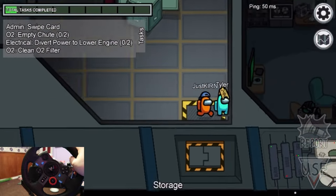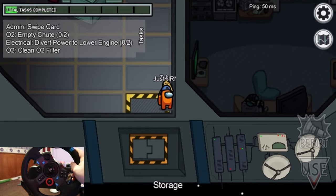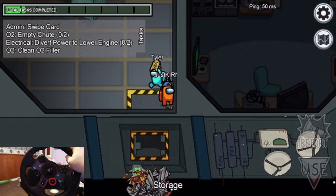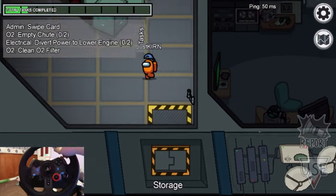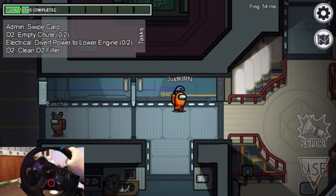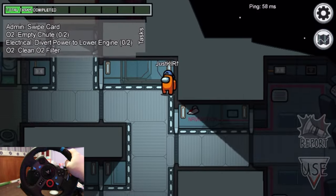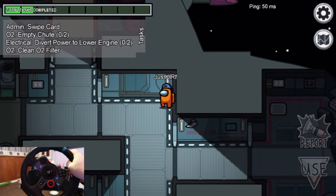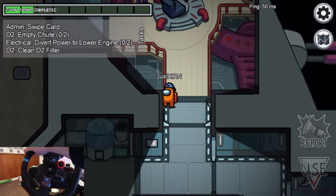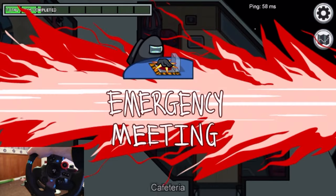It doesn't help that the super speed is on and I'm using a steering wheel. Who thought this was a good idea? Again, who decided it would be a good idea to play Among Us with a steering wheel? Definitely not me. I just want to run around and get used to the movement in this round, but I'm getting stuck on absolutely everything.